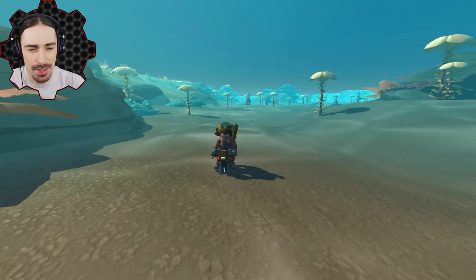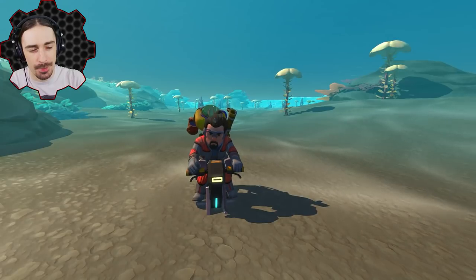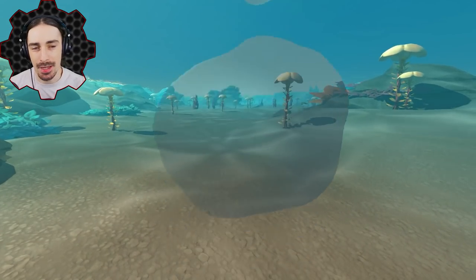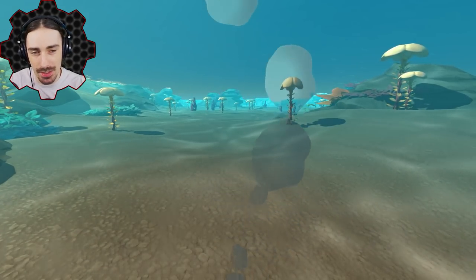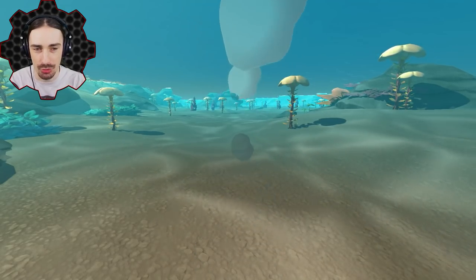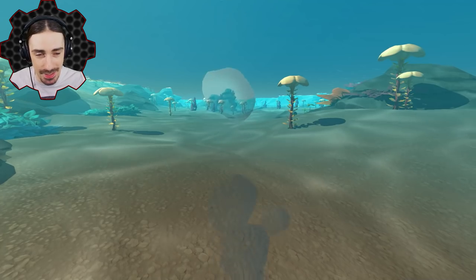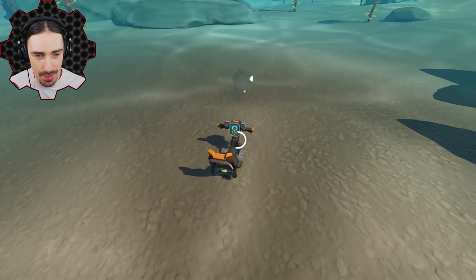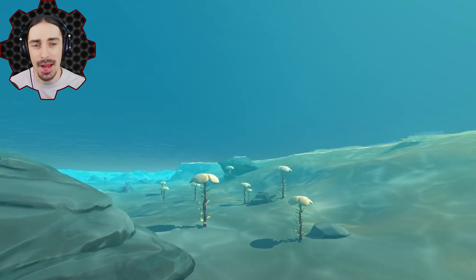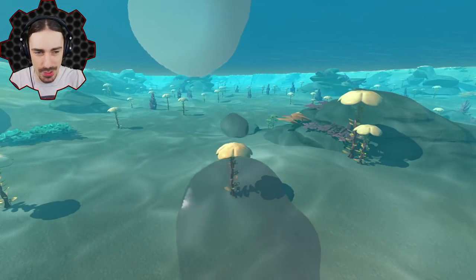Welcome ladies and gentlemen back to Scrap Mechanic. We are once again in creative mode, this time underwater, with the goal of building ourselves a working submarine. Now technically a legitimate submarine right now in Scrap Mechanic I don't think is possible, because as far as I know there's no way to control buoyancy on an actual creation. Whatever your creation is made out of is what it's going to be — it's either going to float or it's going to sink.